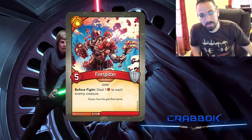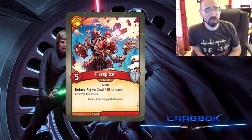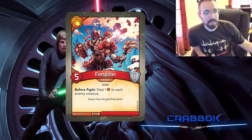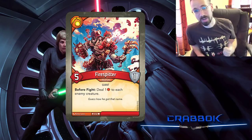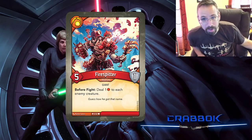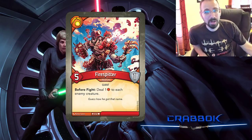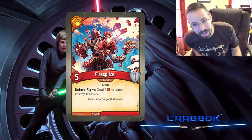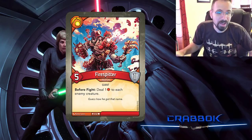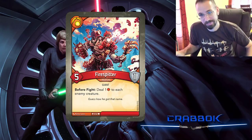Number 2, speaking of 1 damage to everybody, is the Fire Spitter — another one who does it and can potentially do it even better. Fire Spitter's before-fight ability deals 1 damage to each enemy creature. Before-fight abilities trigger before the fight, so you don't have to survive to use it — you just declare the attack and boom, 1 damage to everybody. That could kill off a lot of folks, and you can do this every turn. Fire Spitter is also a power 5 creature with 1 armor, making him more likely to survive removal. Your opponent is not going to be happy when you bring out a Fire Spitter.